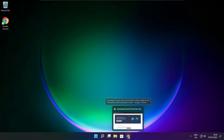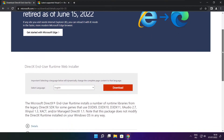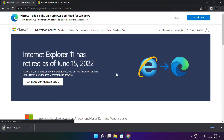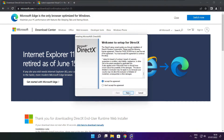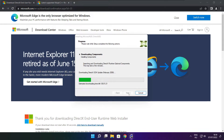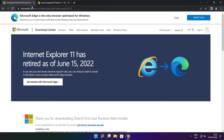Click Check for Updates. Click on the website link in the description. Click Download. Install the downloaded file. Click I accept the agreement and click Next. Uncheck Install the Bing Bar and click Next. Click Next. Installation complete and click Finish. Close the DirectX website.